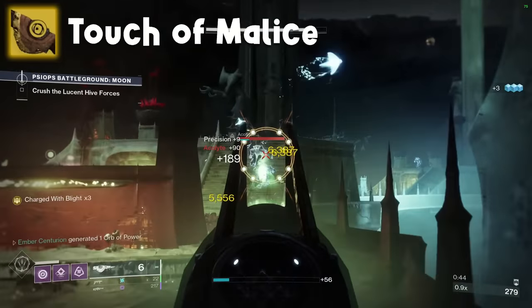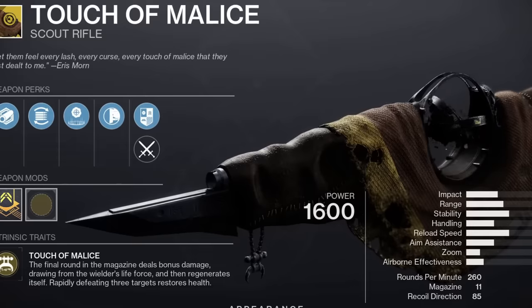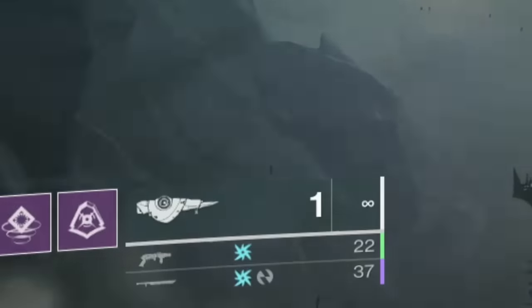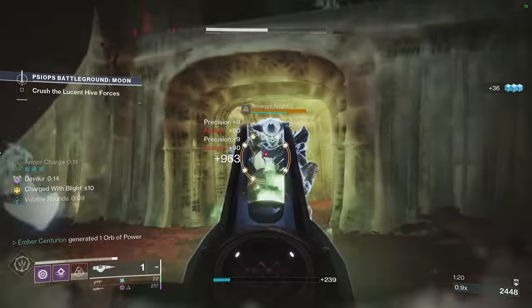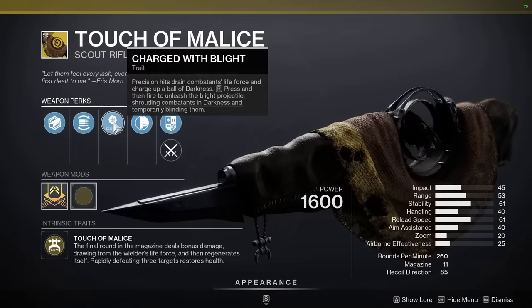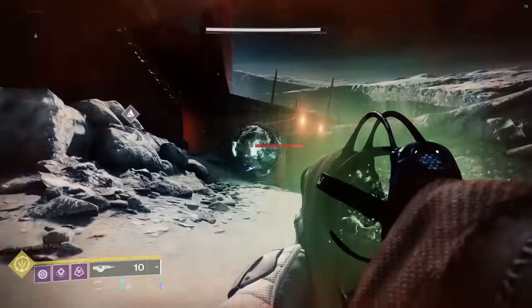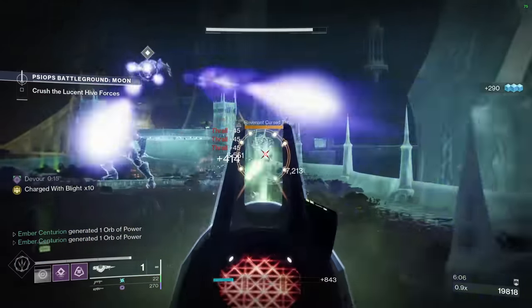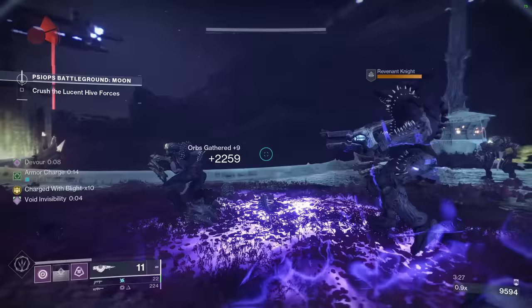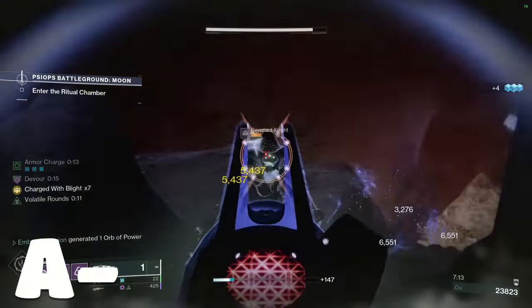Touch of Malice has the exotic perk Touch of Malice: the final round in the magazine is really stubborn — you cannot get to zero ammo with this gun, it is literally not possible. The final round also does much more damage and hurts you — basically abusive relationship, the scout rifle. It also has a perk called Charged with Blight, where you generate stacks on kills, and at 10 stacks you can shoot a Taken blight. It's quite good — very high DPS for a primary once you get to that final round, second only to Outbreak. Running it with Devour can let you out-heal the damage if you're using it for ad clear. Low A tier.